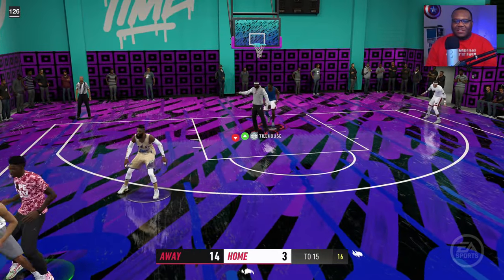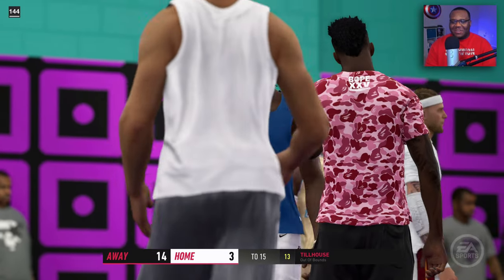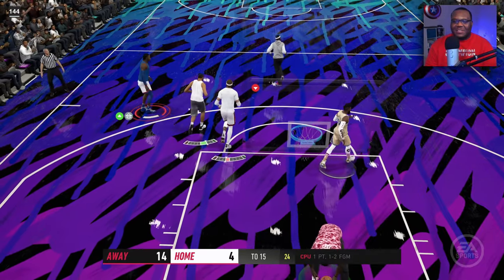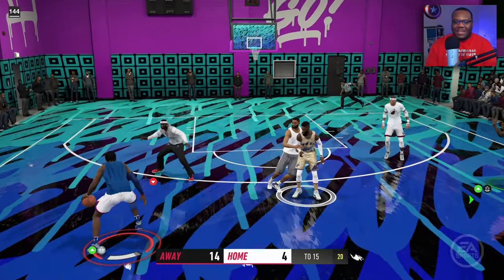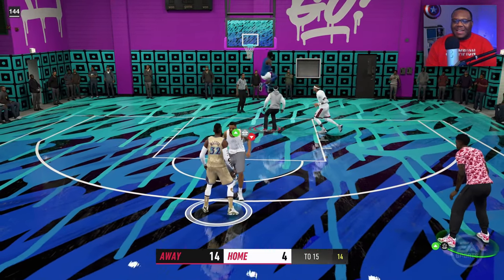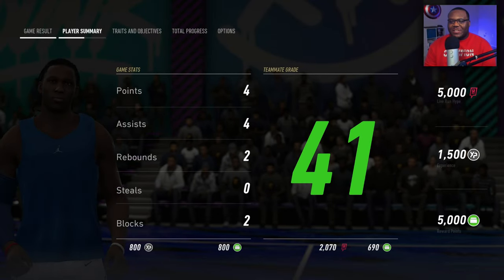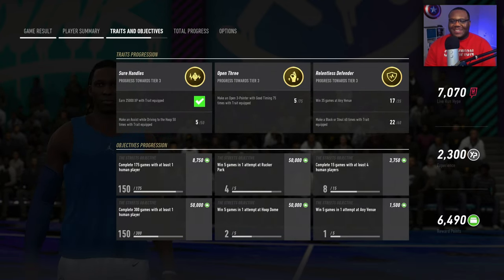We got game point and this dude is just gonna take a three. No sir — we're blocking that, staying locked in on defense. I don't want him to get anything cheap underneath the rim either. Tried to get there but I was just out of body position. Let's finish strong — we take it to the rim. 15 to 4 right now, that's a nice win for us. You see the stats: another two-block game, four points, four assists — we're doing what we gotta do.